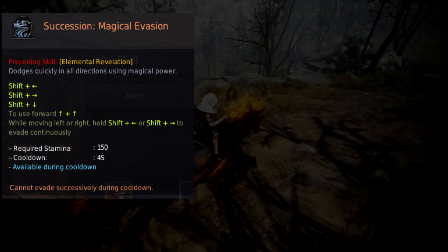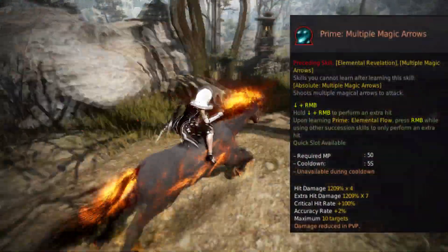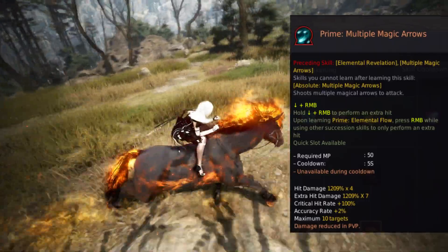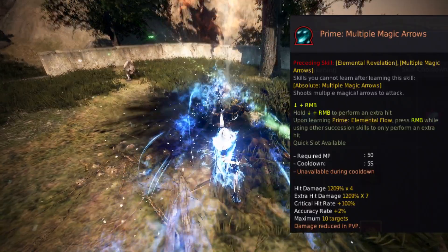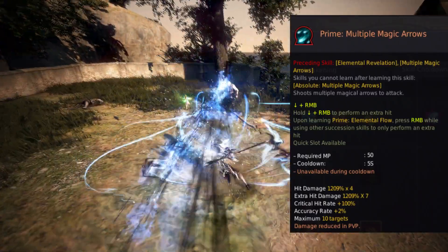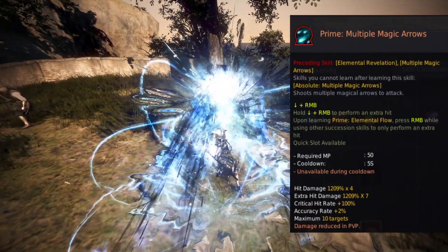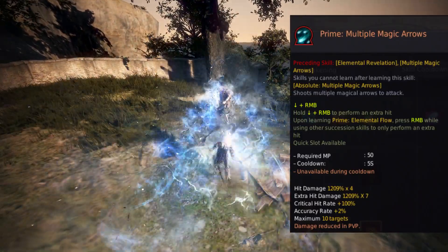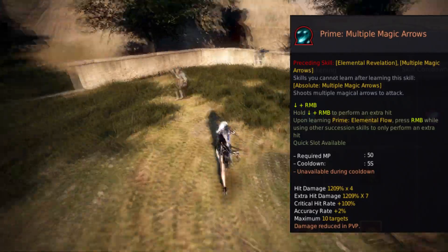Alongside the magical evasion passive, there is also the MMA passive. After casting a spell, you can cast an extra hit of MMA. This means you can rotate skill after skill and cast MMA at the end of each skill to maximize damage. It provides a large amount of burst damage that you can utilize after each spell cast.